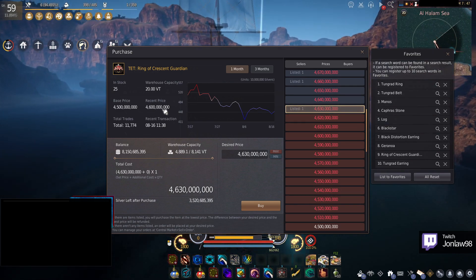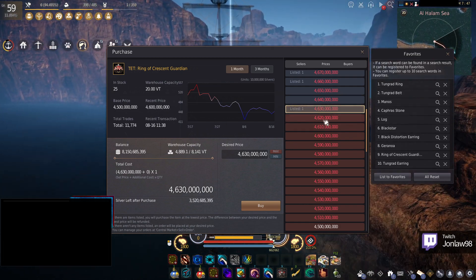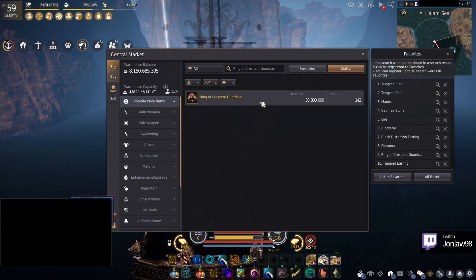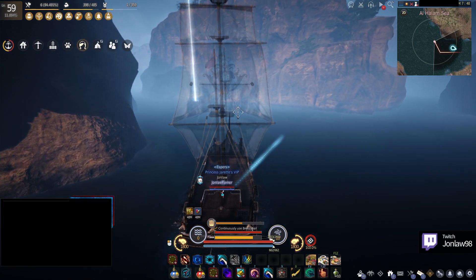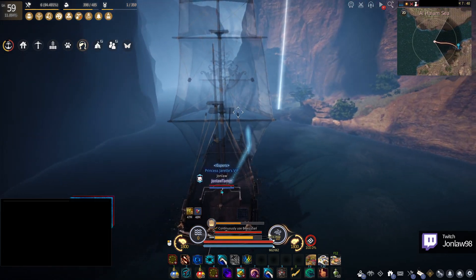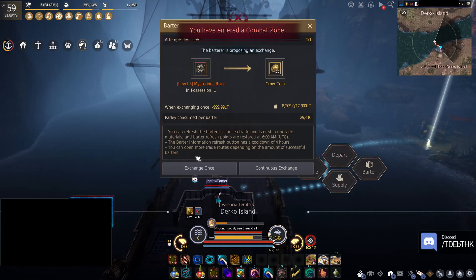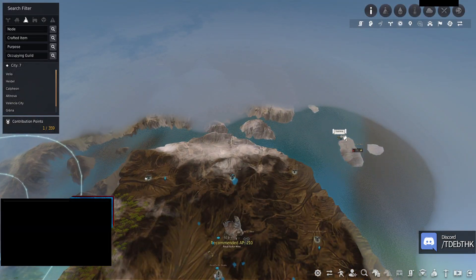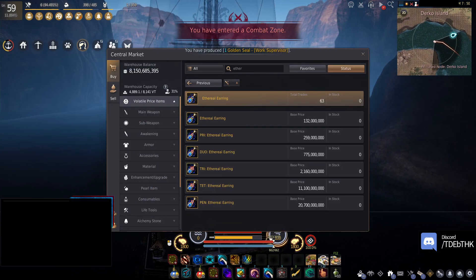If I get that 4.6 billion, after taxes that's probably like 4 billion if I were to sell it. It's whatever — 12 billion — and then if I were to sell a Tongue Grad earring I could probably get another 5 billion out of that, so it'd be at 17 — technically enough to buy a Distortion. But I'm also not really in a rush to buy it; I can wait, because these things are going up.